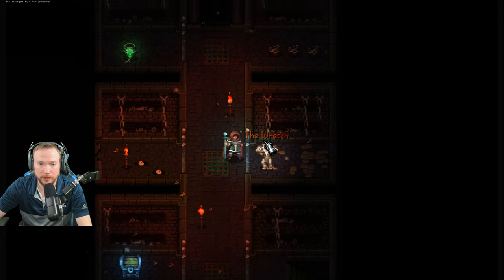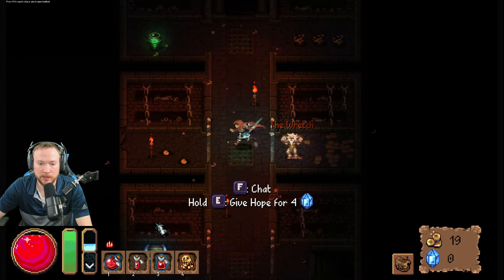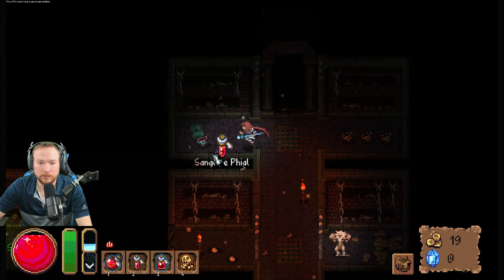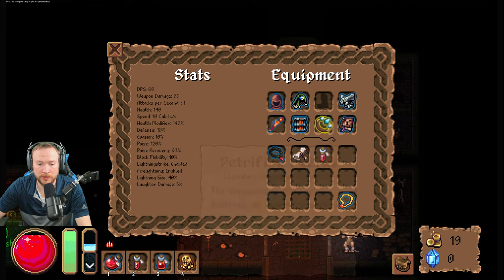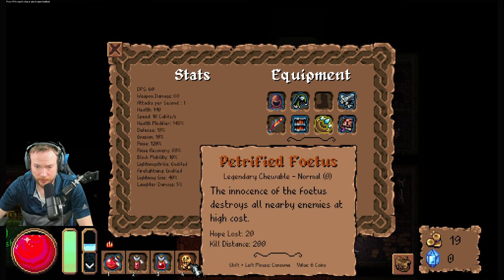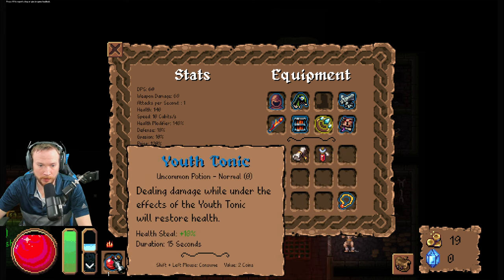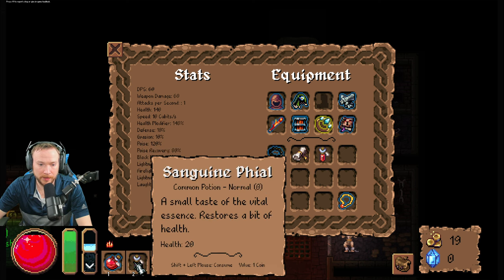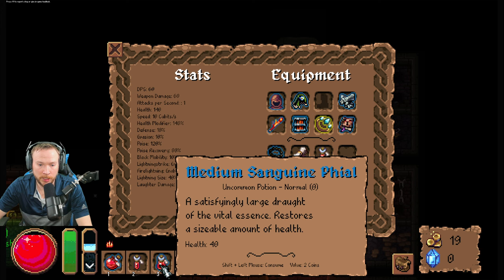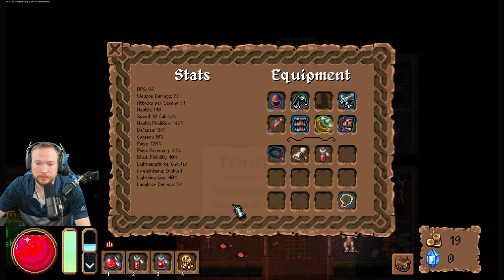Oh no, a potion — I don't want a potion, I want that chest! I guess that's healing — healing's always good. So that's like a desperation room bomb, that's a vampire thingy, and this is just healing. Alright, I guess I'll keep that in my back pocket if I get swarmed.